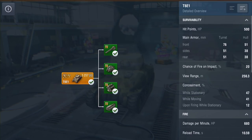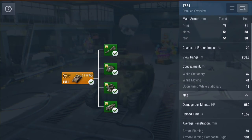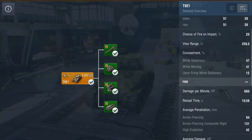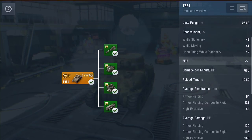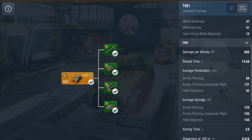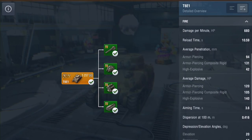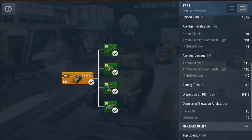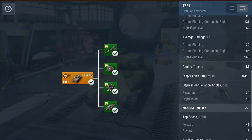We've got 500 hit points, the armor is not great. Tier 4 view range is pretty middle of the road, concealment and camera profile is just below average. DPM is 680 per minute — not brilliant at all. Reload time is just shy of 11 seconds, which is huge. Penetration: AP 94, APCR 131, HE 42 — not great. Average damage: AP 120, APCR 105, HE 140 — not great.